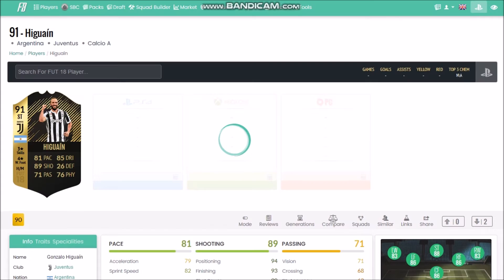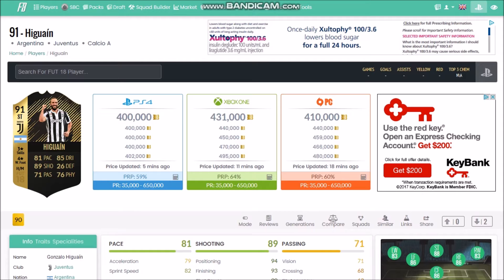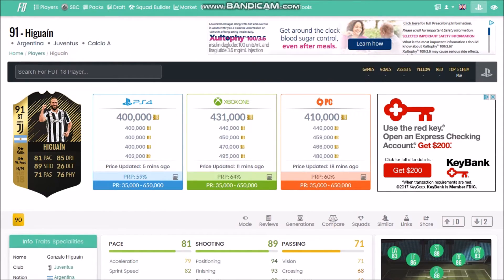The headliner is this 91-rated Higuain. His normal card is okay but not great, and his inform card is pretty good - but is it worth 400k? Not in my opinion as a card to use. At this point in FIFA pretty much everybody has a decent amount of coins, so most players are attainable. Looking at his hourly, he started at 440 and is already down to 400. He's going to fall really fast - I can see him even dipping below 300 at some point during the week.